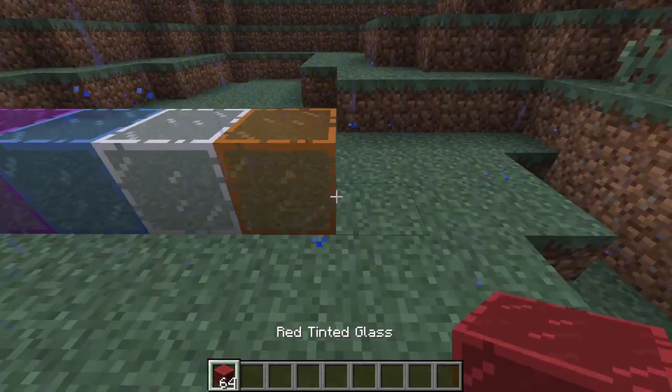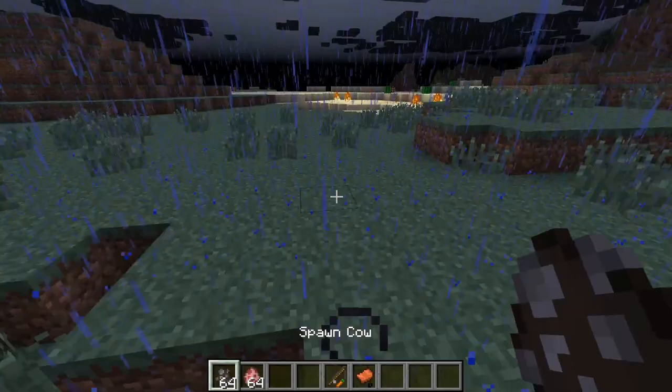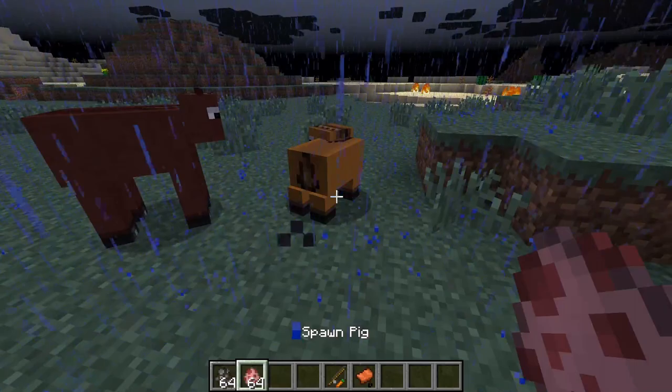They added tinted glass which wasn't in the game at the time, like coal blocks, but were added in a later update. Horses were added with two variants, and are actually just retextures of pigs and cows.